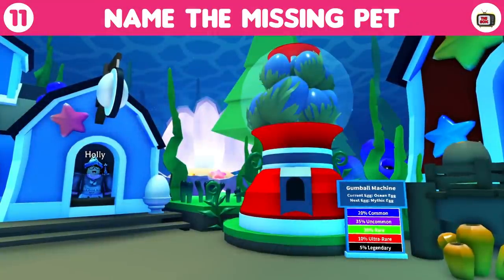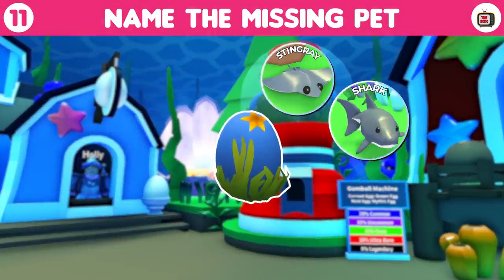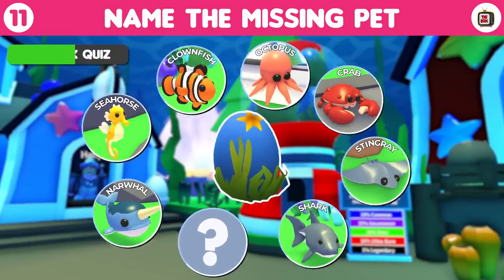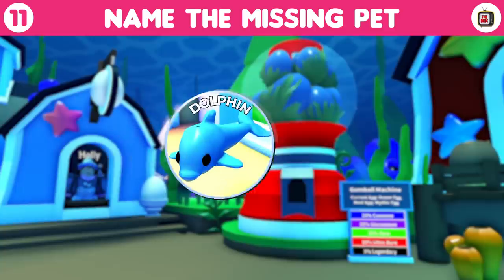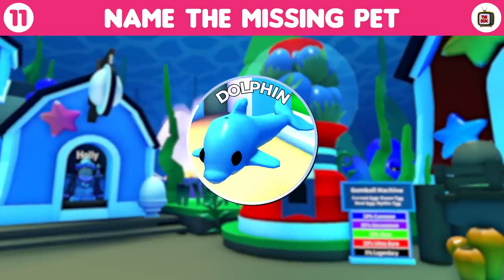Round number 11. Can you name the missing pet? You can get 8 different pets within the ocean egg, but which one is missing from the collection? It doesn't help that they keep moving, but we didn't want to make it too easy for you. Of course, it's the dolphin. Go ahead and give yourself one point if you got it correct.